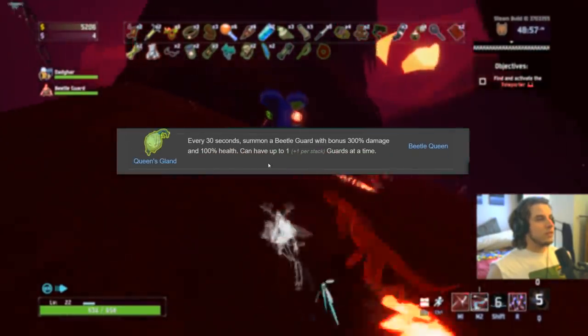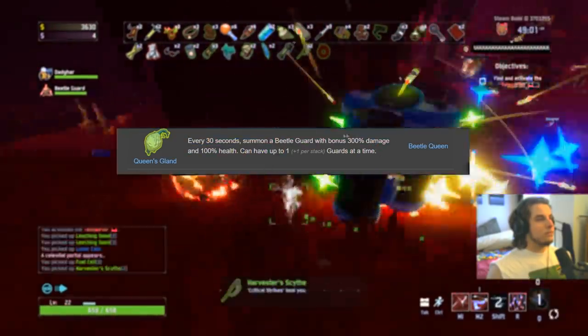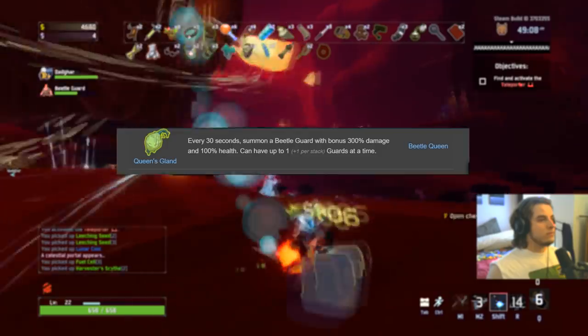Queen's Gland gets a B, much like the Happiest Mask. It summons something that draws aggro for you. Yes, it does some damage and in the earlier stages that damage is very noticeable, but mostly you use it because it draws aggro. B on everybody.